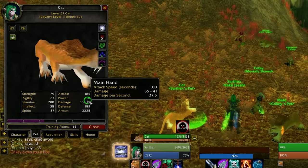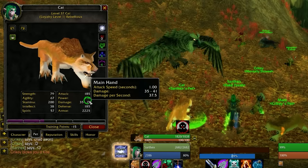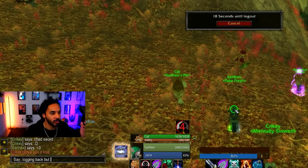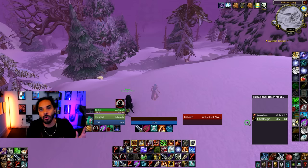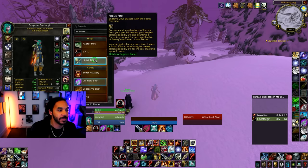Setting BM Hunters aside for a second and moving to Marksman Hunters — if you are playing Marksman Ranged Hunter, you want to have a fast attack speed pet. That's mostly because of the Focus Fire Rune, which causes all of your pet's attacks to trigger a frenzy. Starting off with Ranged Hunter, the best pet is going to be a cat. There is literally no question about this. It is always going to be a cat, and there's a tiny variance with your cat's attack speed.